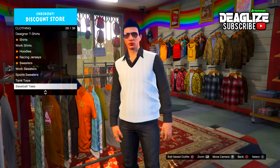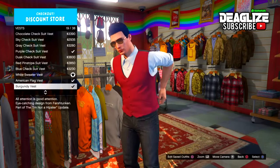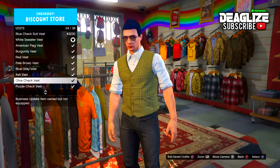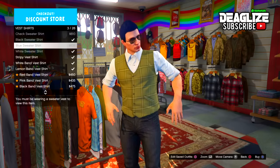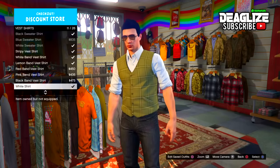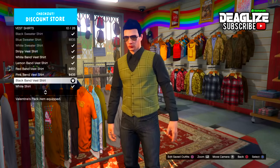Go ahead and get your character over to Suburbans, which is a clothes store, and go over to Browse Clothing. You can choose any vest — for me the one that worked was the olive check vest. Then go ahead and go over to vest shirts and apply any one of those as well. The one that worked for me for the vest shirts would be the black band vest shirt — personally I think this black one looks a lot better.